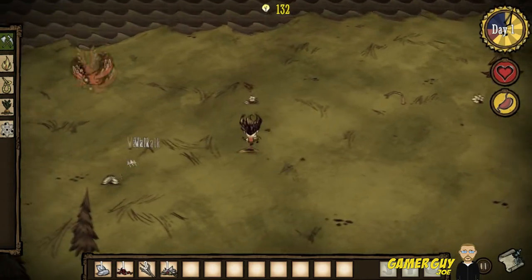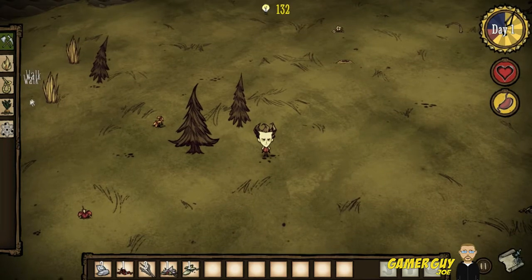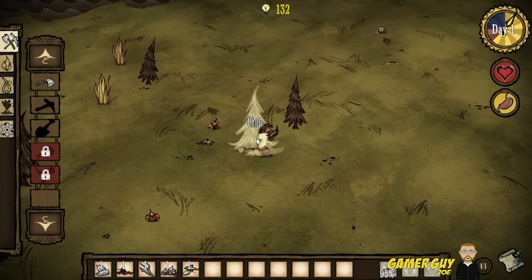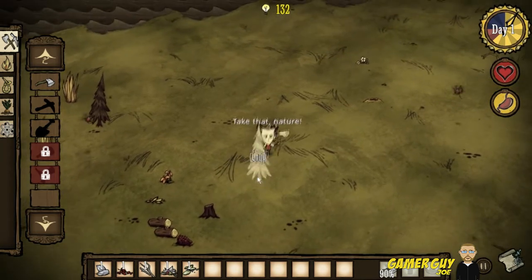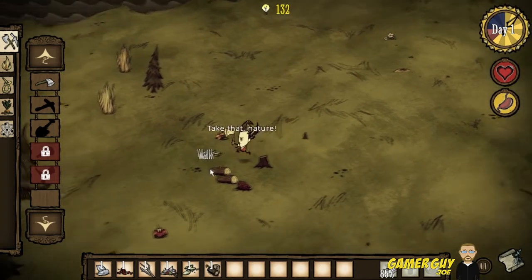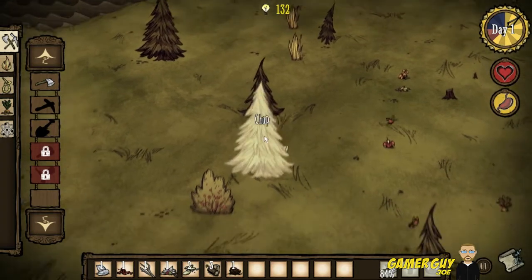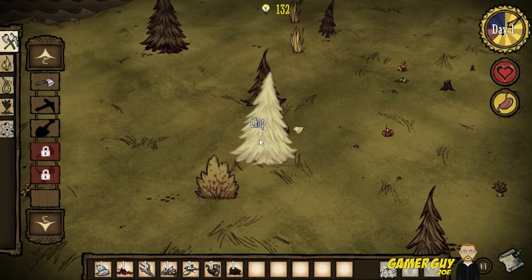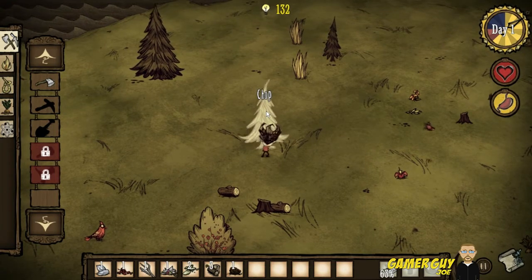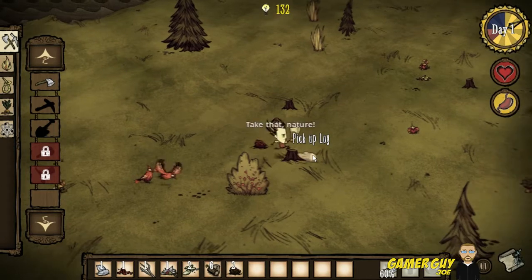See if we can sneak around. We don't have any tools yet. Pick up these seeds. We need to make ourselves an axe — we got enough to do that. Chop down this tree. Oh well, there's always tomorrow. Take that, nature! I should have picked a better, safer spot to start our journey. Oh man, this tree is huge. I love Dr. Pepper — that stuff is so good.